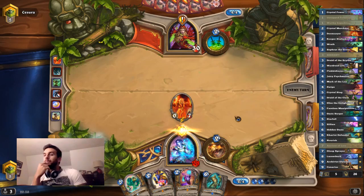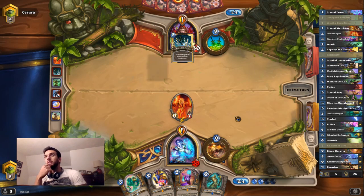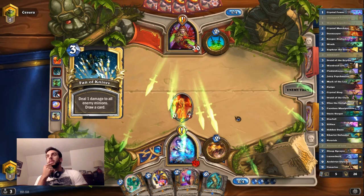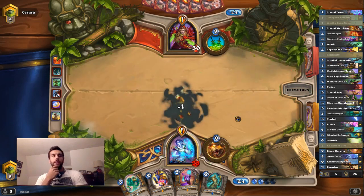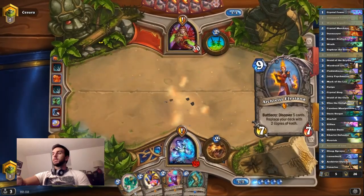Seems like a nice time to play that — just deny him a board. Turn 4 is tough, like that's a turn where he'd want to make some plays. He just wasted two Fandom Knives. It's a turn where he'd really want to make some plays, so we're in a good spot to make him waste those turns.